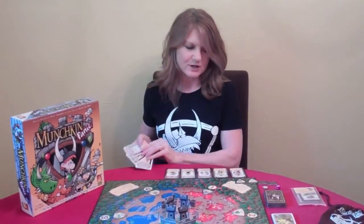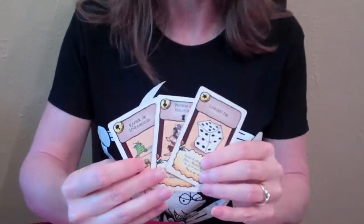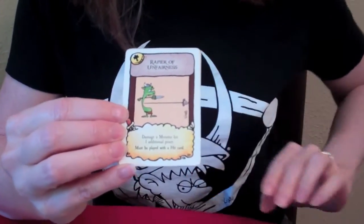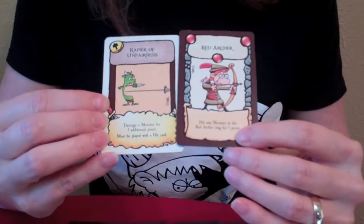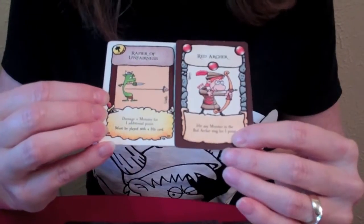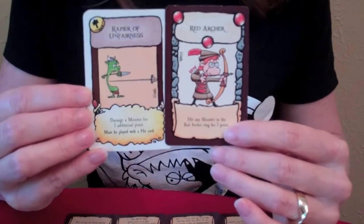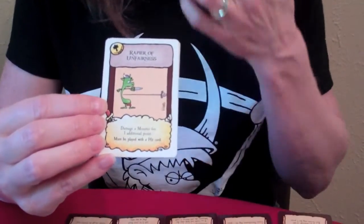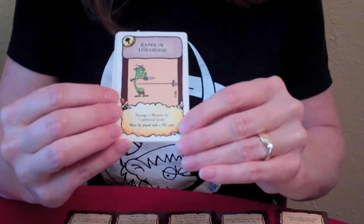The basic types of treasure cards are weapons, potions, and specials. Weapons boost one of your hit cards — you can play just one weapon card with one hit card. For example, the Rapier of Unfairness adds an additional point of damage, so if I play a red archer, I can also add the Rapier of Unfairness to turn a one-point attack into a two-point attack. There are different levels of weapons: some are effective only in certain rings, some in all rings, doing more or fewer points of damage.